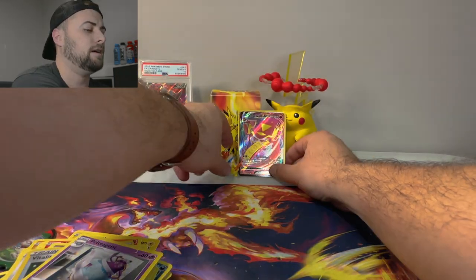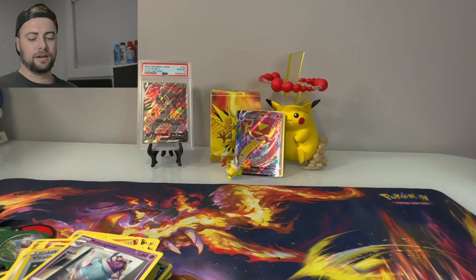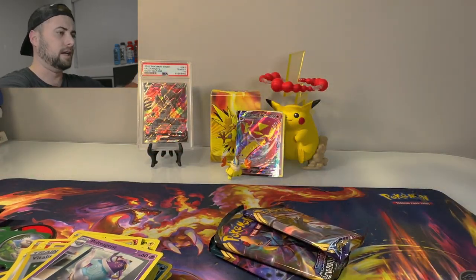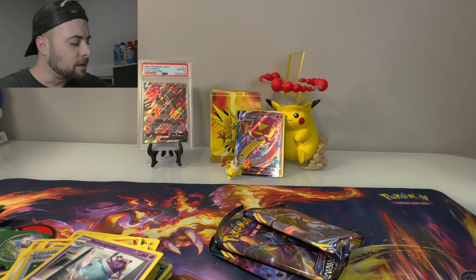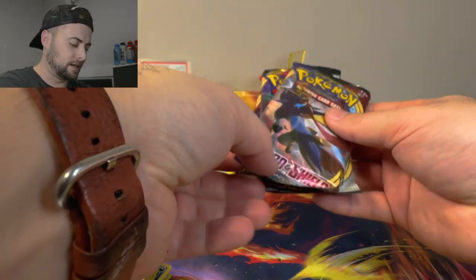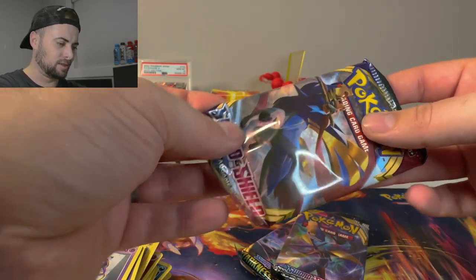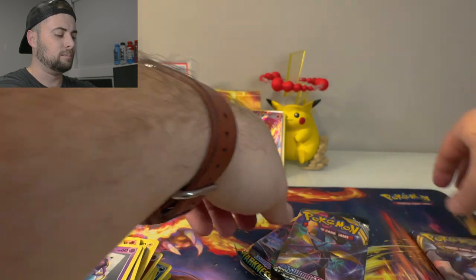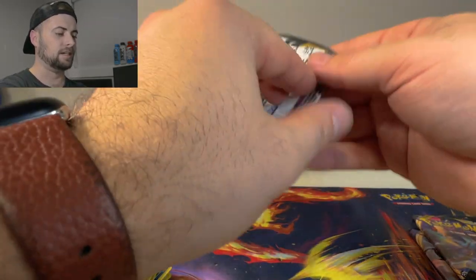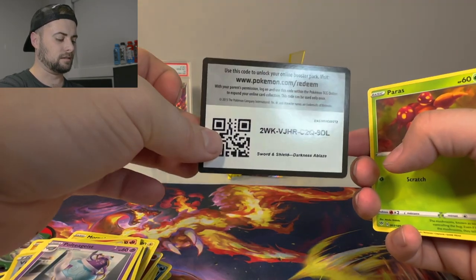Two VMAX cards from that tin — not bad. Moving along to the Poké Ball tin. The tin is empty but we got an Entei coin in there, that's pretty cool. This pack is just hammered. We got another Sword and Shield base set, a Rebel Clash, and a Darkness Ablaze.